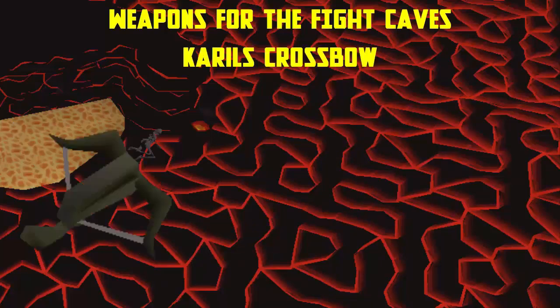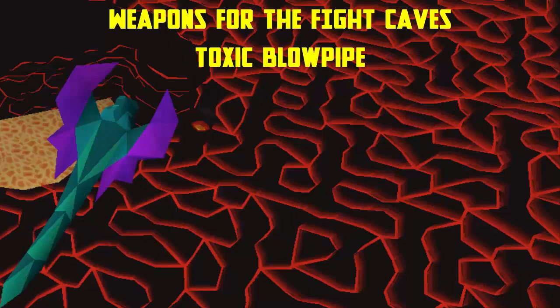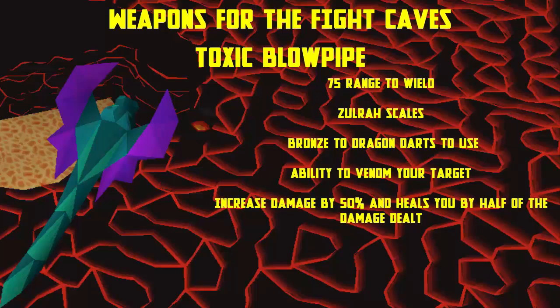The Karil's crossbow requires 70 range to use and can only use bolt racks as ammunition. On rapid it will attack every three ticks. The toxic blowpipe requires 75 range to wield, uses Zulrah scales and darts from bronze to dragon, and has the ability to venom your target. Its special attack increases your damage by 50% and heals you by half the damage dealt, consuming 50% of your special attack. On rapid it attacks every two ticks.